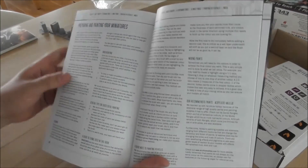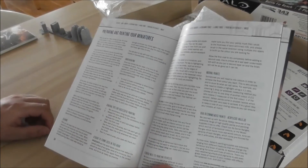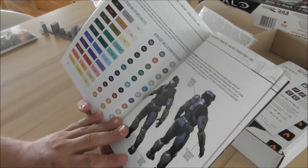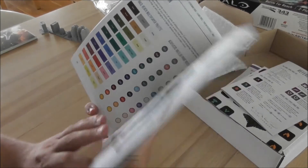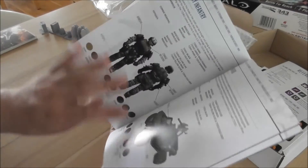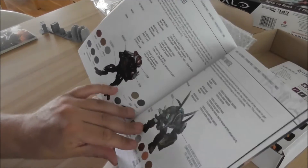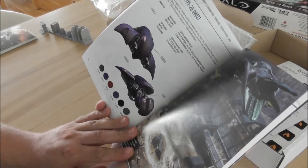The best thing — something that is new for Spartan — is a painting guide: undercoating, mixing paints, everything explained, washes, lasers, how to clean your models, and a color guide with Vallejo colors. I normally use Vallejo, so I can directly paint with these. I'll start to do my Covenant with these. Looks really cool, really helpful — first time I see this from Spartan. A good addition to the book.